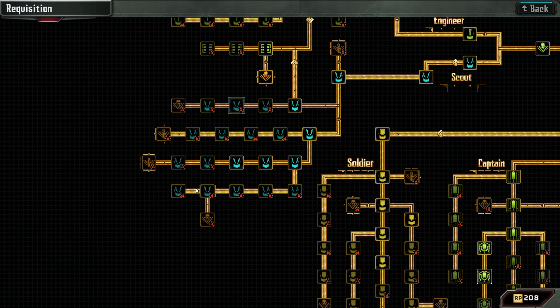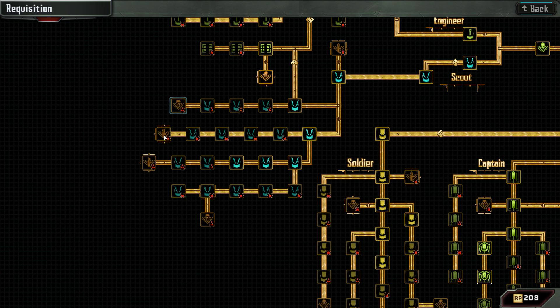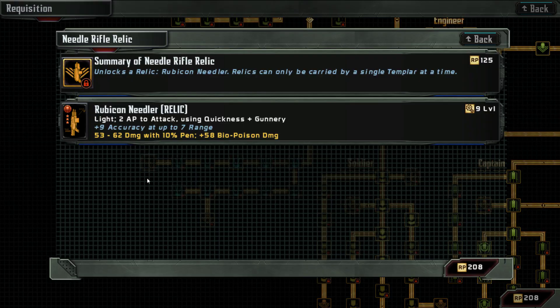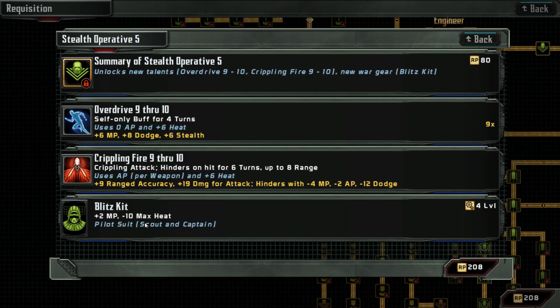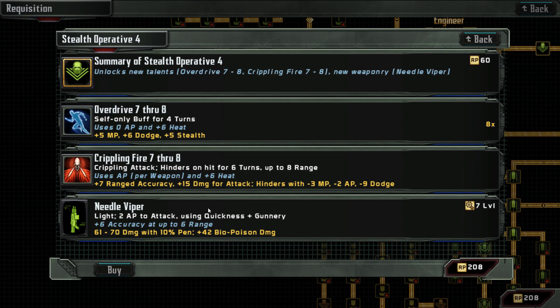The Twitch Kit is interesting in so far as — in case we get hit or caught somewhere — it increases our chance. But it costs levels and I would rather always invest in better armor or a better weapon. Speaking of the weapon, the Rubicon Needler is the best. Max hit points, penetration deflection — not interesting for him. The Rubicon Needler is actually interesting, however it costs nine levels. The Blitzkit gives two movement points but minus 10 max heat, which we don't want. We will need to get this one anyway. The Needle Viper is actually interesting — crippling fire seven and overdrive.